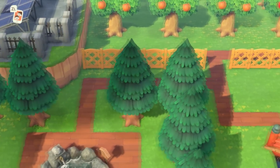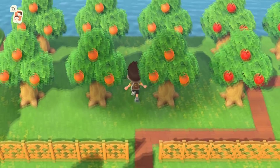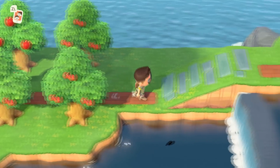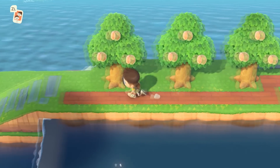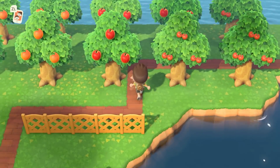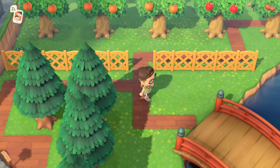Over here is Guildville Orchard 2. This is just a small orchard with all of the fruit types that are not available natively on my island. My island is pears. So I just have some backup fruits up here. This is where people who need fruit — I send them up here to grab fruit as opposed to my primary orchard, which we'll see in a minute.